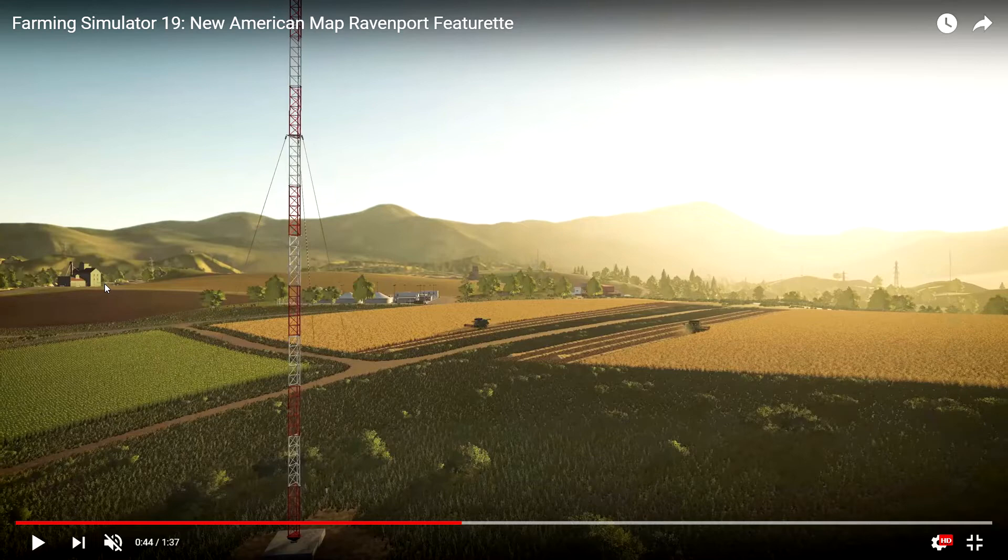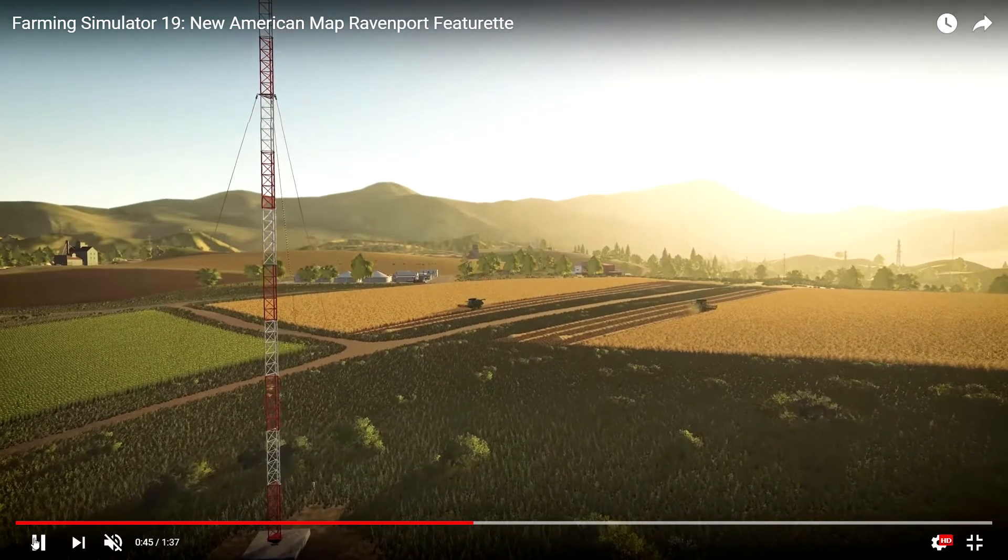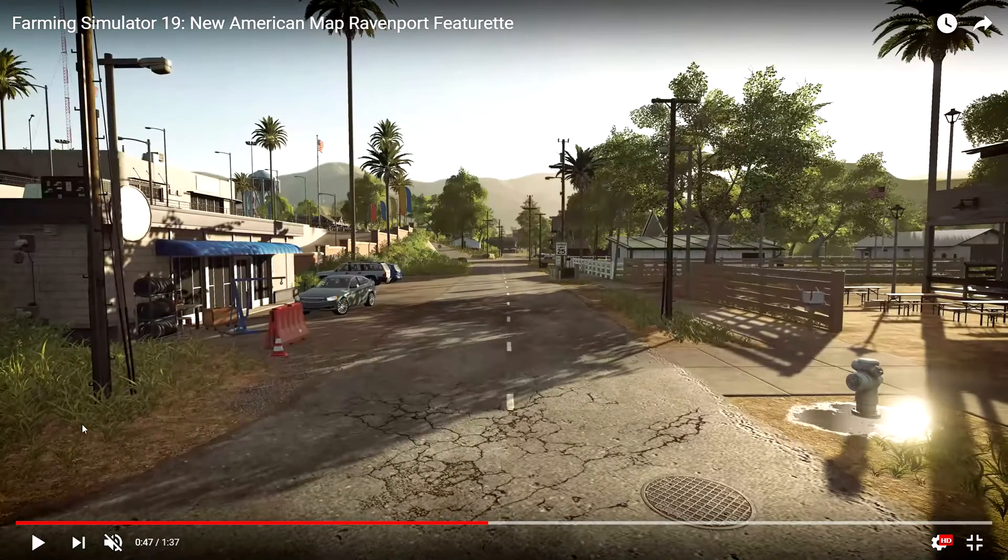Trying to get all these views and put this map together in perspective, kind of trying to figure out where everything is and situated — it's kind of hard. We have another view of the town. Looks like this might be a service station or something here, a little picnic area. Here we have some more of those flags. To me, this might could be a dealership or something.